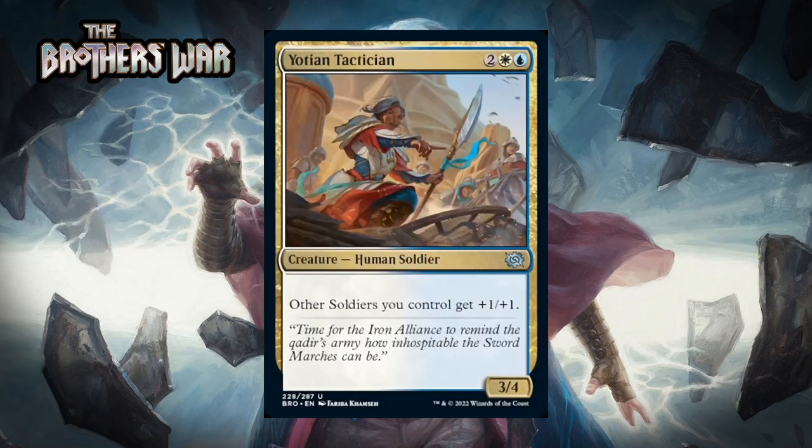Next is Yotian Tactician, which for two generic, a white and a blue, is a 3/4 human soldier at uncommon. Other soldiers you control get +1/+1. There are lots of soldiers in this set, with blue-white being the most interested color pair, and this is a nice lord that will buff much of your board when you're in that color pair. I'm giving it a B-.